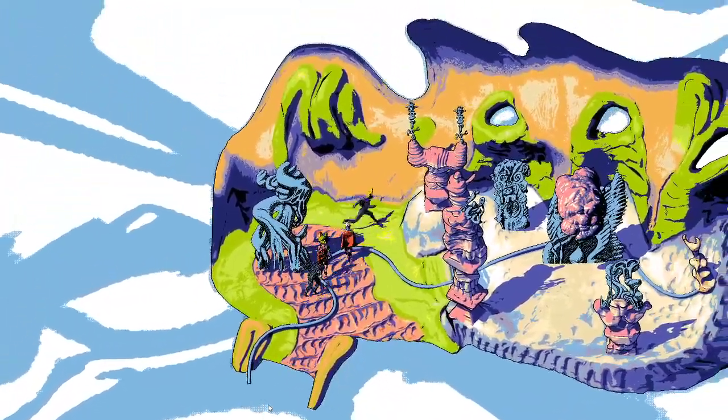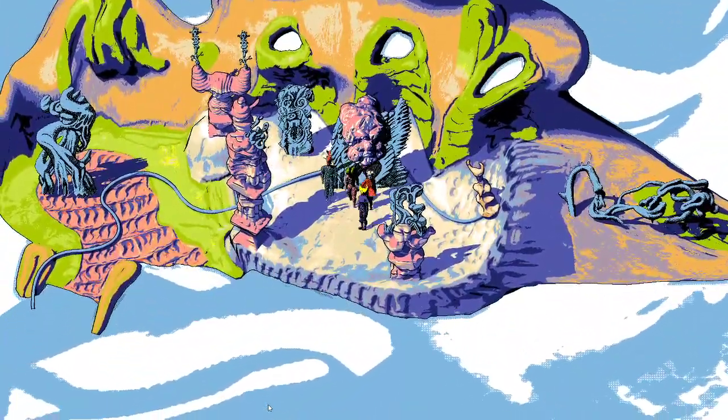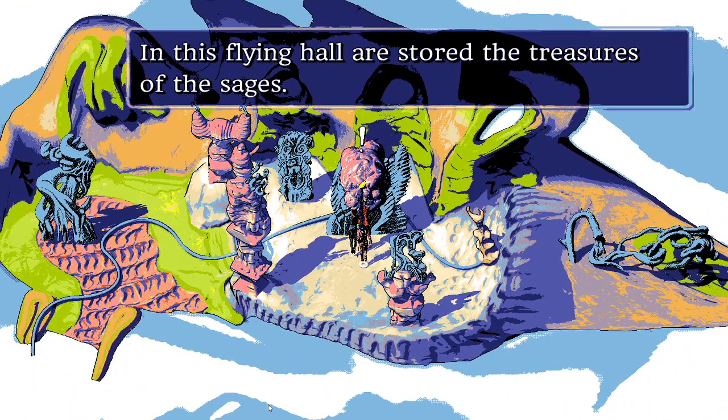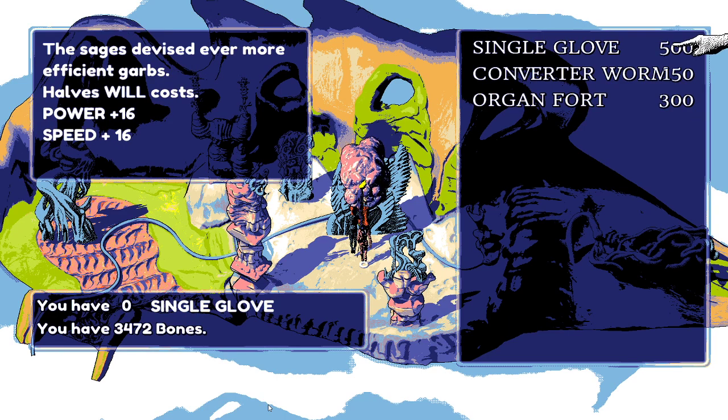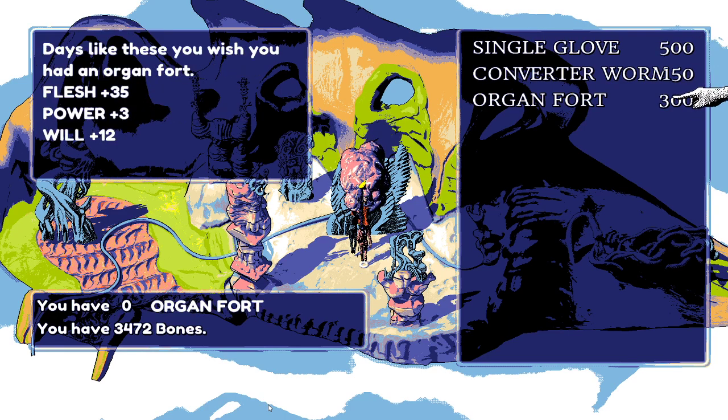They encounter the sage of satellites inside a flying hall. In this hall are stored the treasures of the sages, available for purchase at a price. They can get the single glove for everyone and the organ fort for everyone, which the streamer finds pretty impressive.